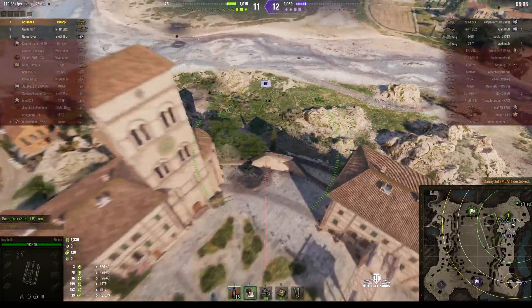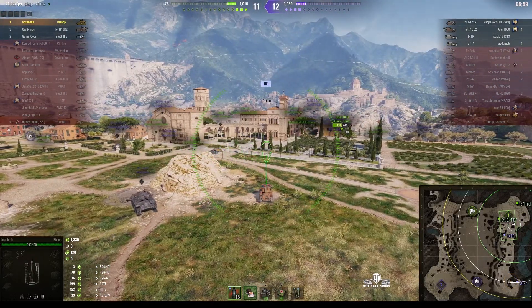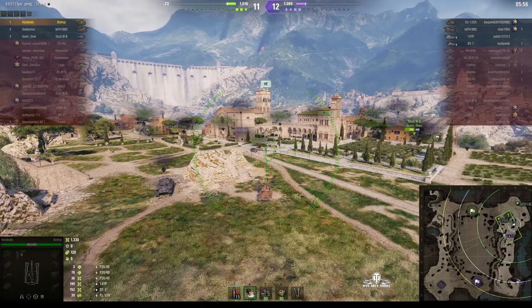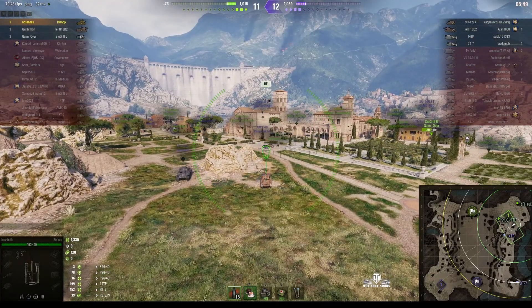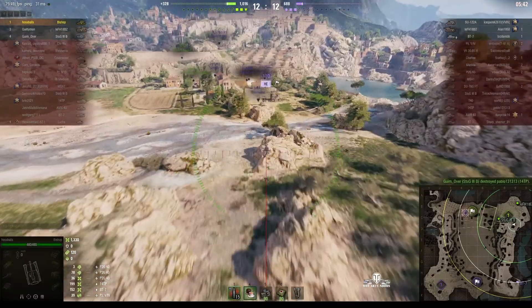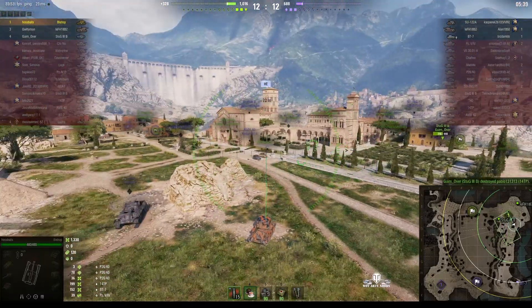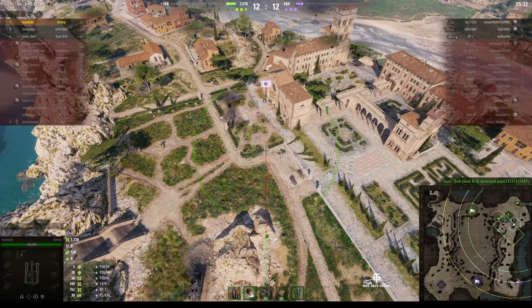One of the enemy artys is now up in the north of the map, in the northwest corner, somewhere in those fields just north of the road. Hospice is sitting behind this rock, expecting one of the enemies to appear — probably the 14TP. But the 14TP is now down in the valley, and the StuG gets him. Now it's even: two artys on either side, but our side has a tank destroyer. Their light tank is very badly damaged, whereas our StuG is fairly healthy.